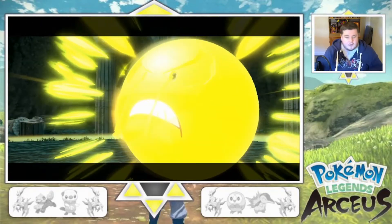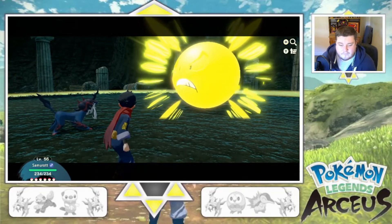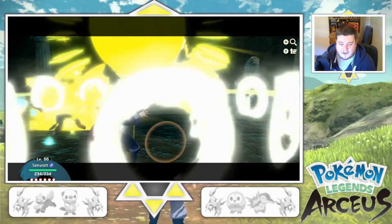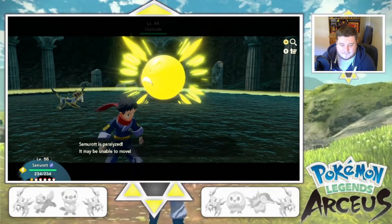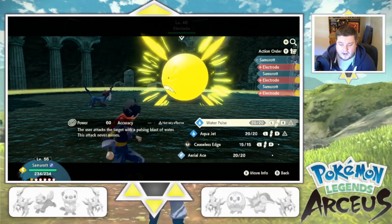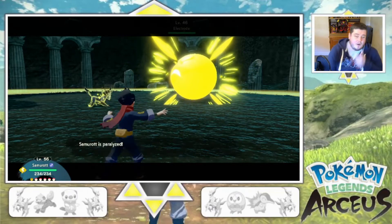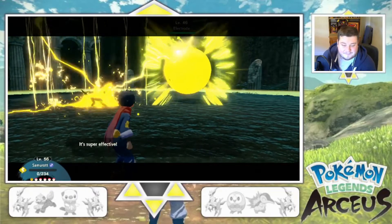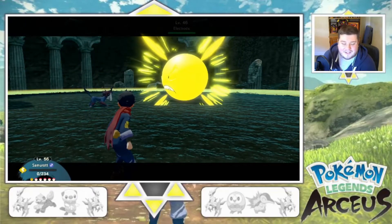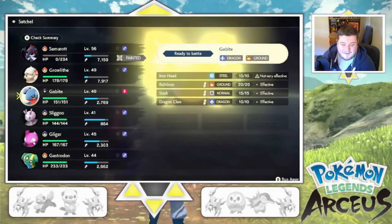There we go. You're thunder waving me — that's annoying. Hopefully we don't get fully paralyzed. Ceaseless Edge... of course, a freeing force. Wow, that's just really frustrating, actually, because that would have done a lot of damage.